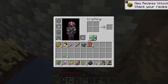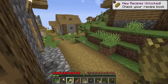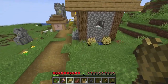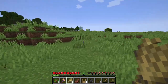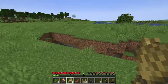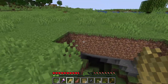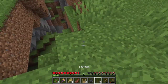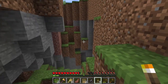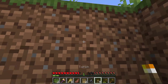This right here is wheat. If you get three of them, you can make bread — and that's how villagers got the bread in their chests. Let's just run back. Big cave! Why don't we go in there right now?